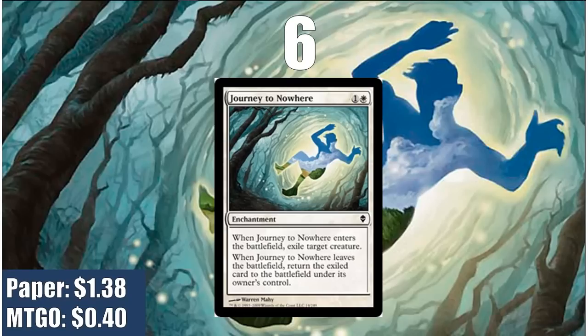At number 6, we have a card that fits into any white Commander deck and probably should be in any white Commander deck — especially if you don't want to fork over cash for Path to Exile or Swords to Plowshares — and that is Journey to Nowhere. I have Journey higher than Fate's Fetters, despite Fate's Fetters' greater utility, because Journey eliminates creatures for a cheaper cost of 2 mana and it exiles them, so static effects that are a problem for Fate's Fetters are dealt with by Journey. It's close to $1.50 in paper and $0.40 on Magic Online — kind of high for a common, but clearly a lot of people are playing it in Commander.